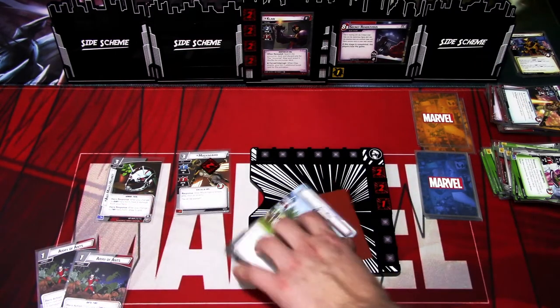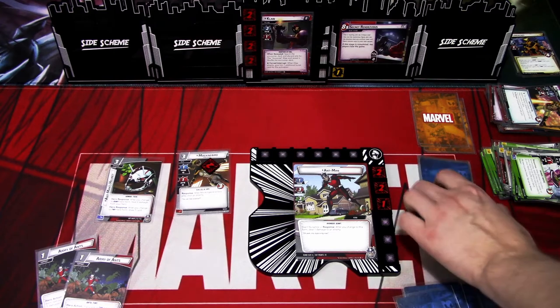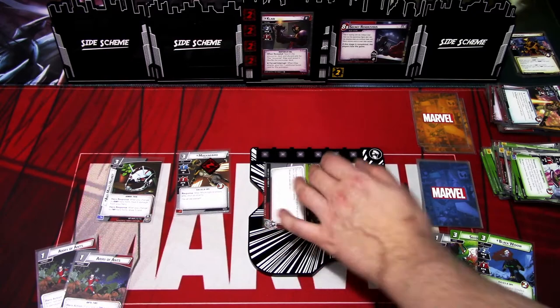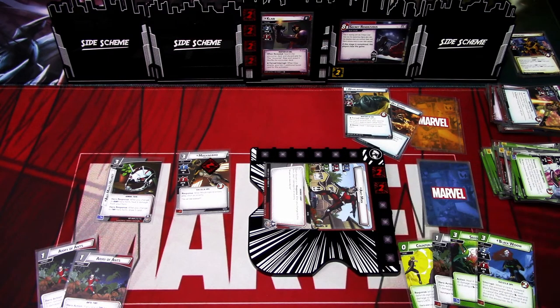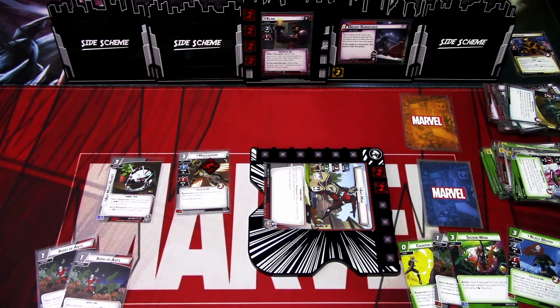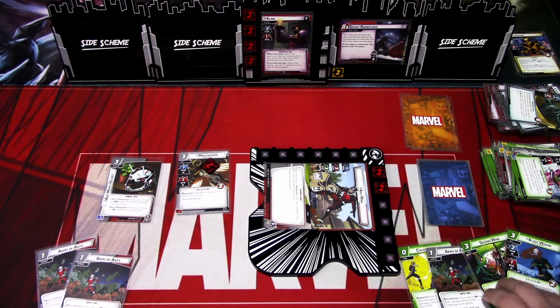We ready up and draw back up to four: Counter Punch, Army of Ants, Second Wind, and Black Widow. We add a threat to the main scheme. Claw attacks — I defend with Ant-Man: one plus one, and deal one damage to each hero, so I take one damage but won't take any from the attack. I think I won't Counter Punch because I want to heal with Second Wind to give myself more breathing room.